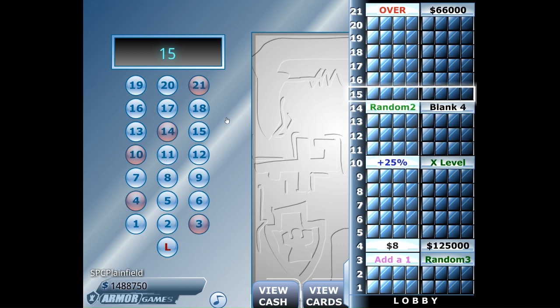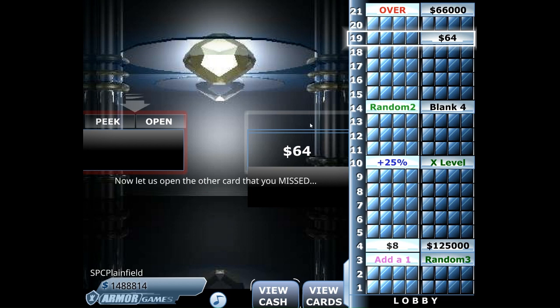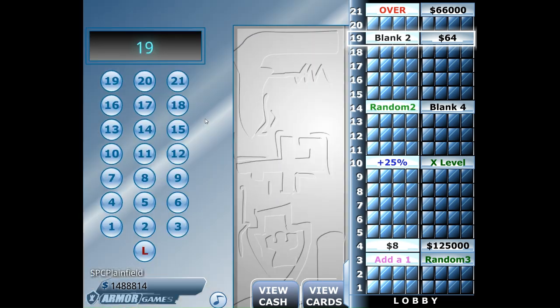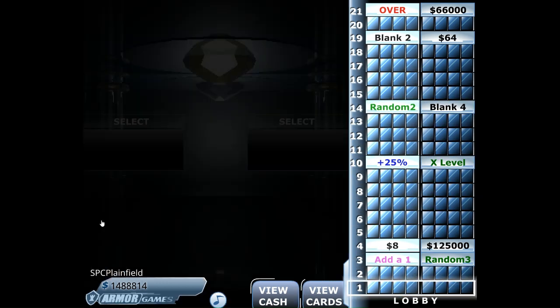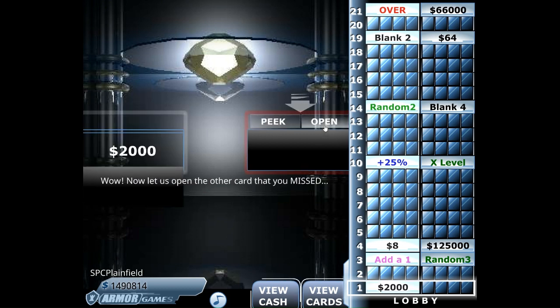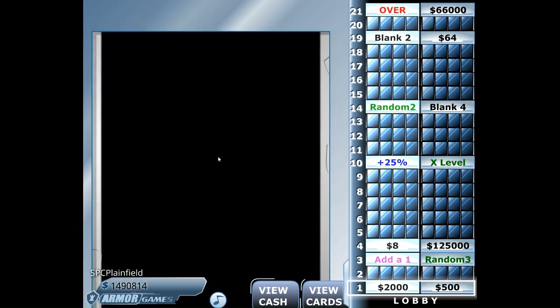Let's go up to number 19 and do the right side. What do we see? 64. And the other side — nothing. Next, we'll go all the way down to number 1. What do we find on the left side? $2,000. Other side — $500.